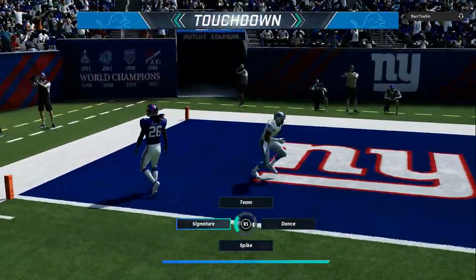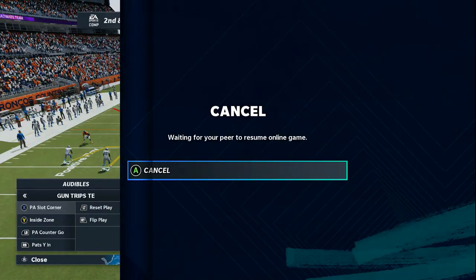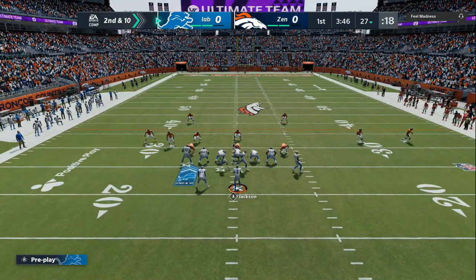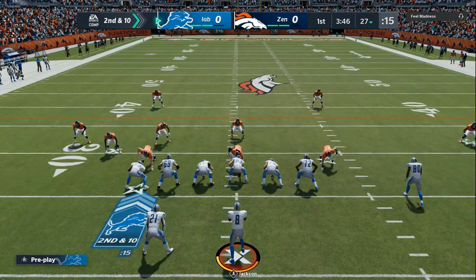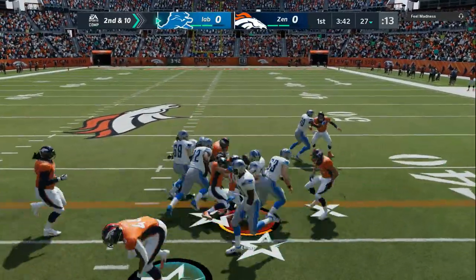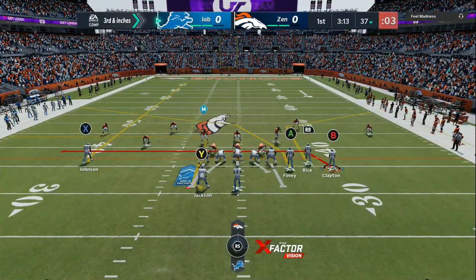And you don't have to have Tyreek Hill. All you need is somebody with pretty decent route running and about 88 to 90 speed and you can get the job done. Now, you can see this guy is coming out in the 3-3-5, which you are going to run against a lot online.